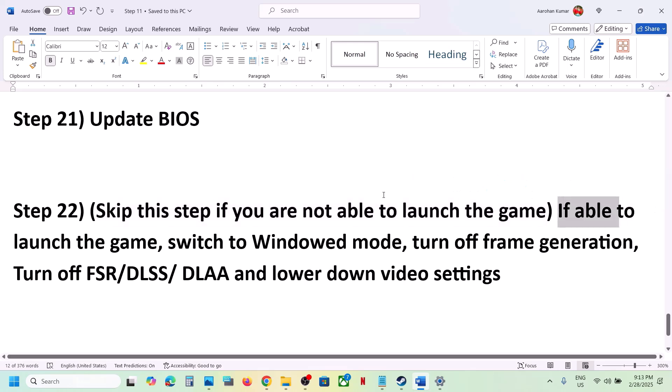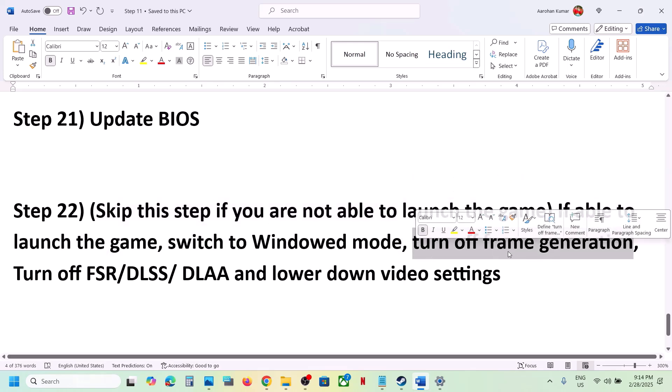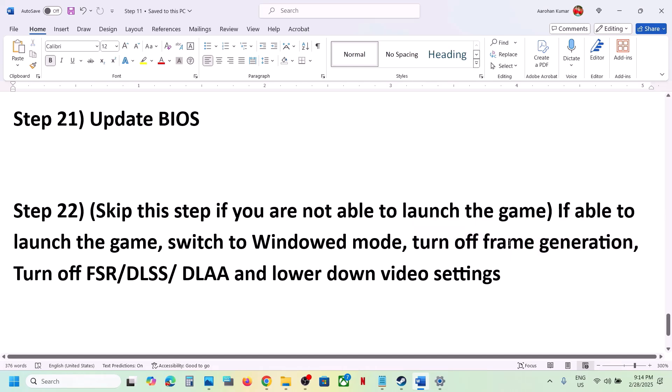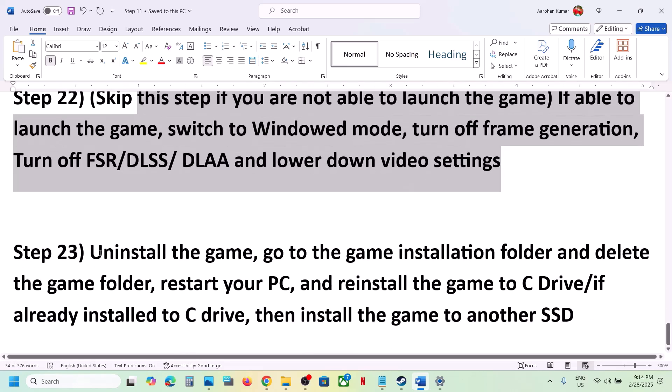You can skip this step if you're not able to launch the game, but if you can launch the game, switch to Windowed mode and turn off Frame Generation — this has worked for many players. Go to Graphics options in the game and turn off Frame Generation. You can also turn off upscaling, turn off DLSS, and lower the video settings to Medium, then check.